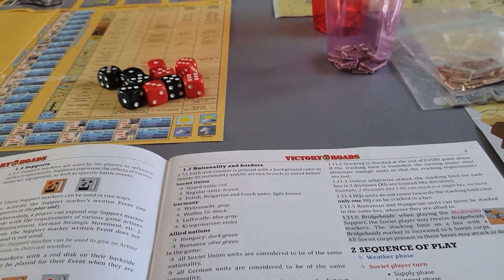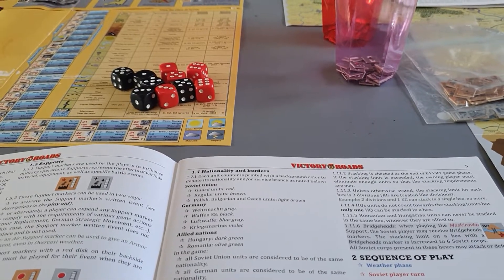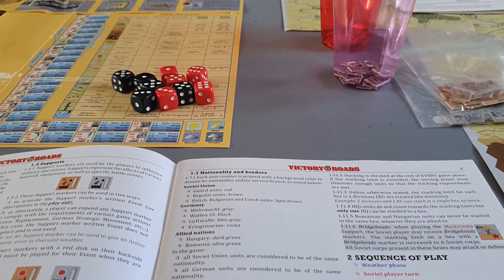A Soviet support marker for a bridgehead enables them to stack up to six corps in a bridgehead hex.